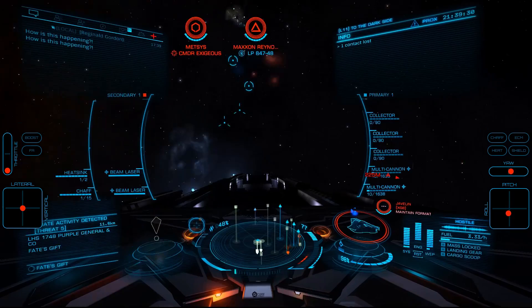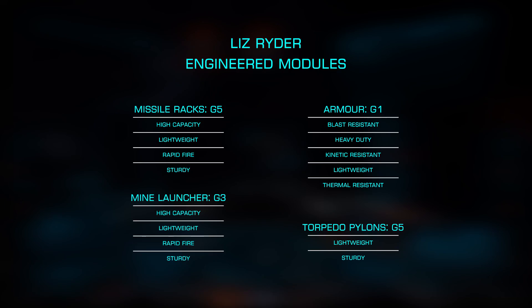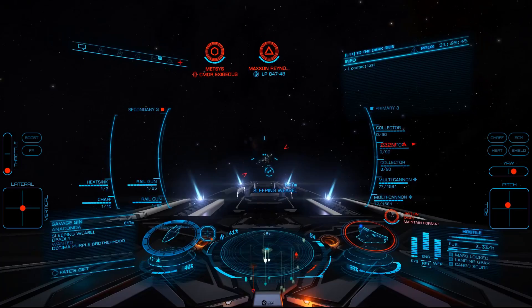Liz is responsible for Grade 5 Missile Racks and Torpedoes, Grade 3 Mines, and Grade 1 Armor. While none of these are overly critical, high capacity missile racks and Reverb Cascade Torpedoes can be very useful. As previously noted, she's far more important for unlocking future engineers.